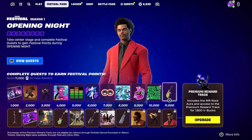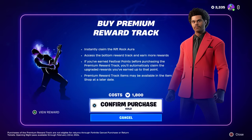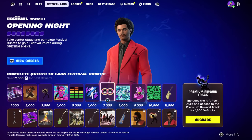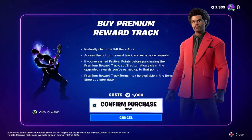The paid track is called the premium reward track and it also includes the Rift Rock Aura and access to the bottom row. When you upgrade you instantly get the Rift Rock Aura and access the bottom row. If you've already earned points for the free pass, you'll carry over to where you are in the premium. So if you grinded to a certain point in the free one and then buy the premium battle pass, you'll get all those items instantly.